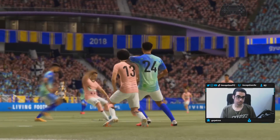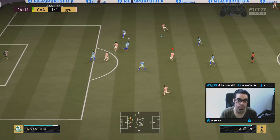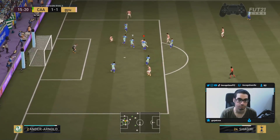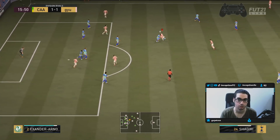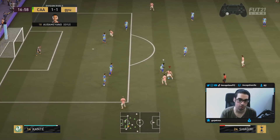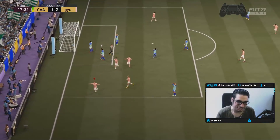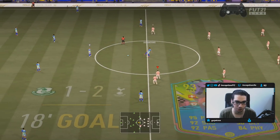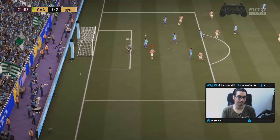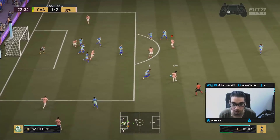It hit off Jones — it hits his arm to go in. Shaqiri must take the lead here. See, that's what you work for, right? You work for those little small, intricate dribbles with him to get those finesse shot angles. Because the scoop turn to get into position is really, really awesome to work with.